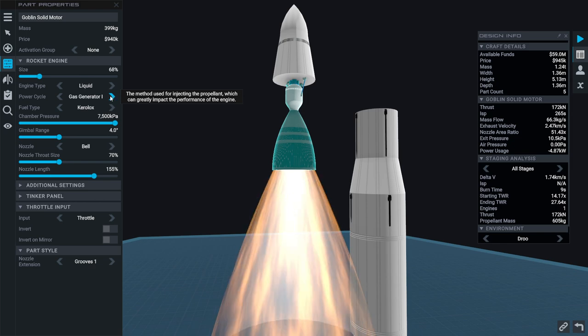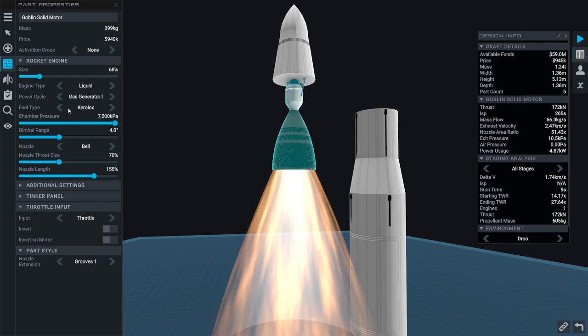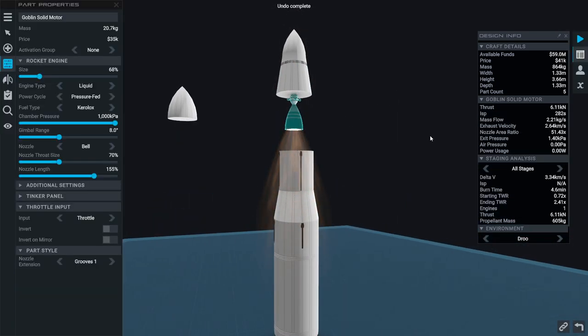We're using pressure-fed right now. That's why they gave us the 50 million advance — the gas generator is really powerful with a lot of chamber pressure. Let's go back to pressure-fed. We had 282 kilonewtons when we wanted six kilonewtons out of it. With the gas generator we're getting 172 kilonewtons, so we just wanted it much smaller. A gas generator engine that's six kilonewtons... I don't even know if we can get it that small. We can — it's 105k, and this one's 35k. The ISP of the 105k one wasn't much better, so we'll stick to pressure-fed up there.